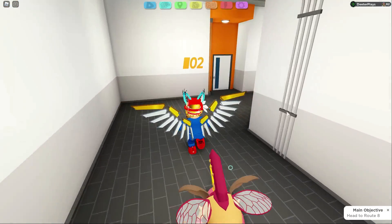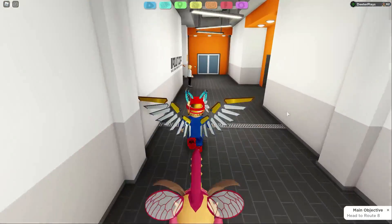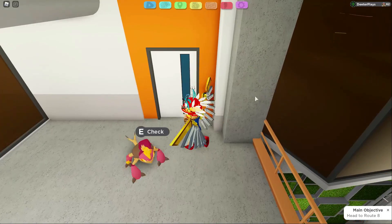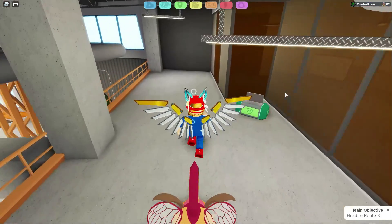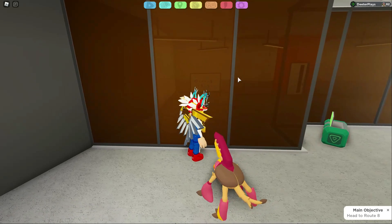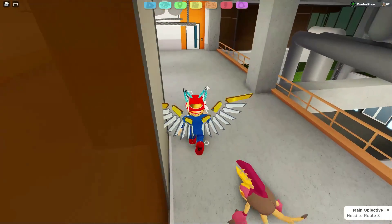I would just recommend use some repellent because that'll make it a lot easier to go through, otherwise you're going to keep running into things. So for the next one, go upstairs to door number one. If you go to the back here and look in that area, you can see you've got some numbers as well — zero dash dash dash dash dash five, and dash dash three dash five zero. So now I've got eight of the numbers out of the total 12.